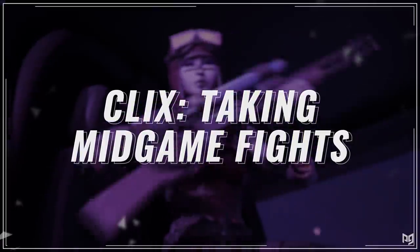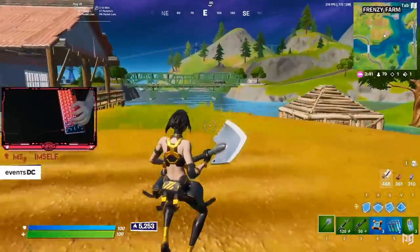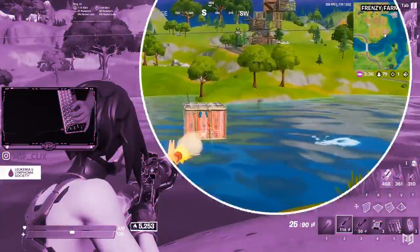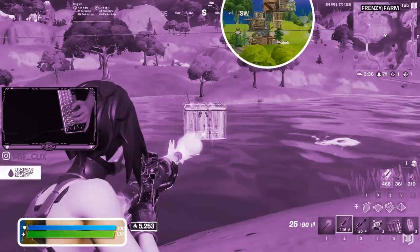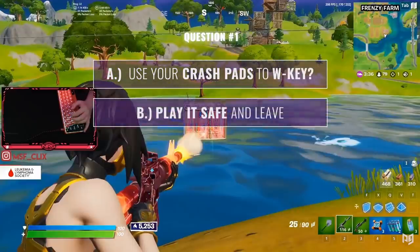Jumping in — Clicks is roaming around after just having left the drop spot. All of a sudden he spots a guy going to fish in the water, so he lines up his aim and goes for some shots. Clicks only lands one hit and also spots a build battle in the background. Not all is bad because he has the health and high ground advantage. Given his loadout and the situation, what would you do as Clicks — use your crash pad to W-key, or play it safe and leave?